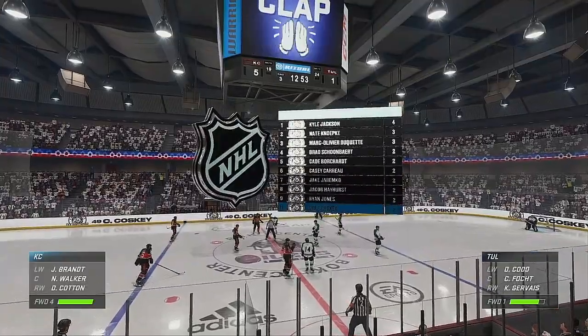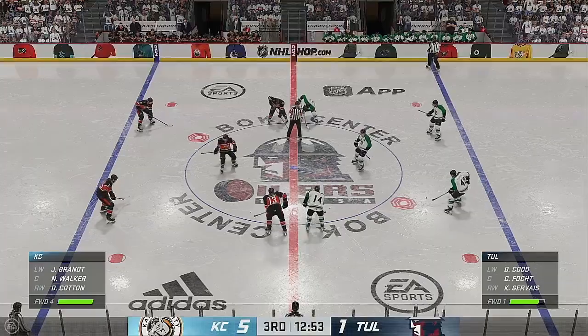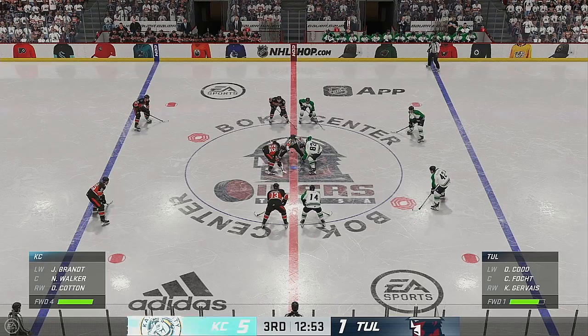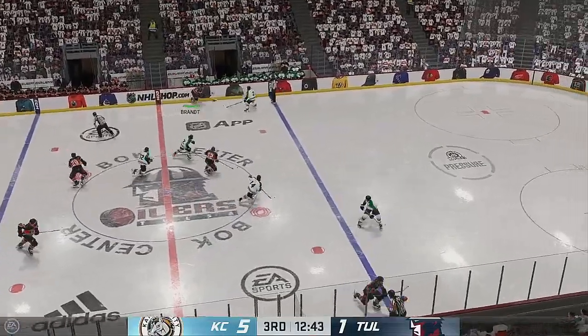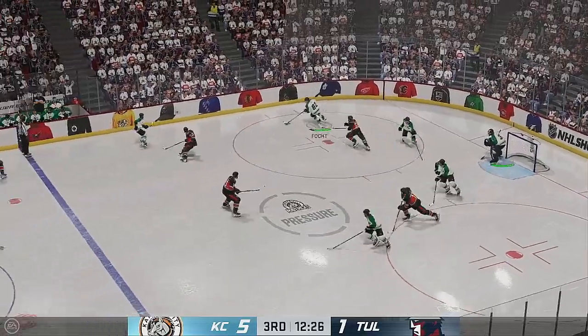The Mavericks are having themselves a night, and they probably don't want this one to end. If you're putting up these kind of numbers — from start to finish they've imposed their will on their opponent. Walker's won the draw here in the neutral zone. Kansas City's on the attack — sets it out front and that's intercepted. Into the offensive zone.